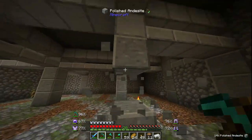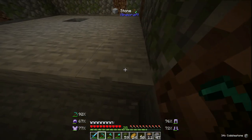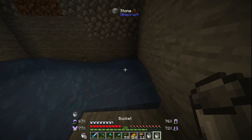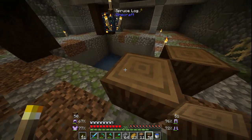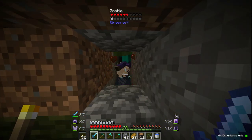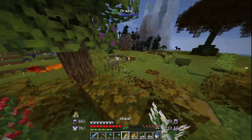The first thing I had to do was take out these pillars because they just would not fit, and then dig a hole. Does anyone actually know the measurements to this farm, or is it just winging it? Because I don't know and I've always winged it. One of the last things I had to do for this farm was get leather so I could make bookshelves.